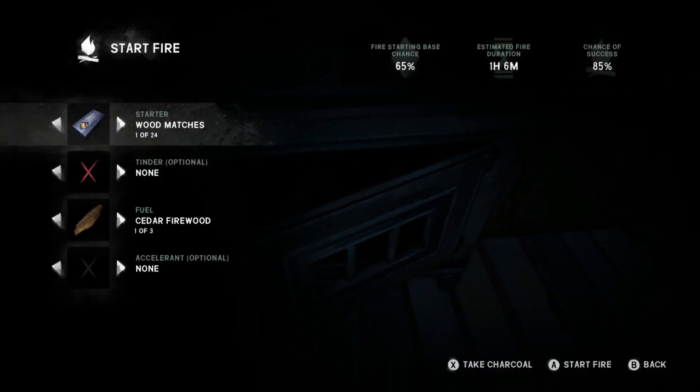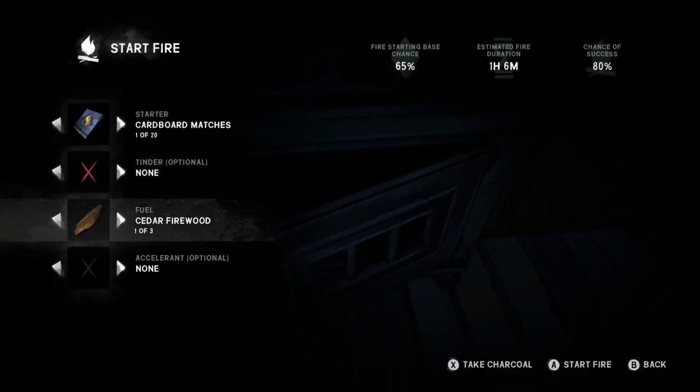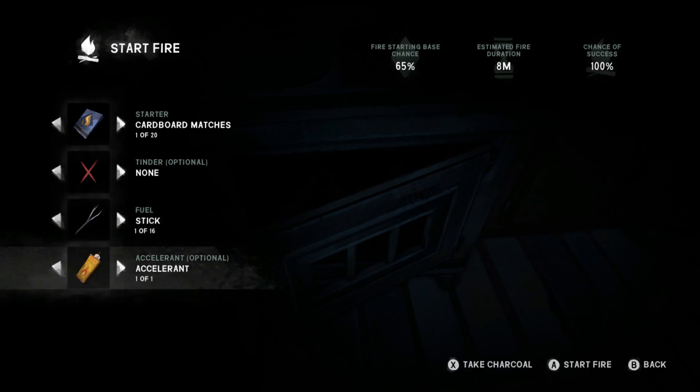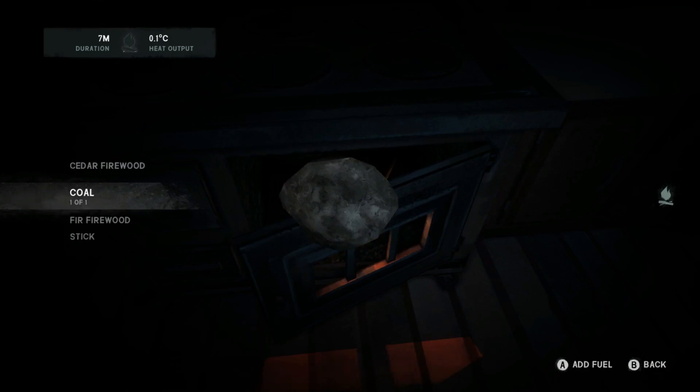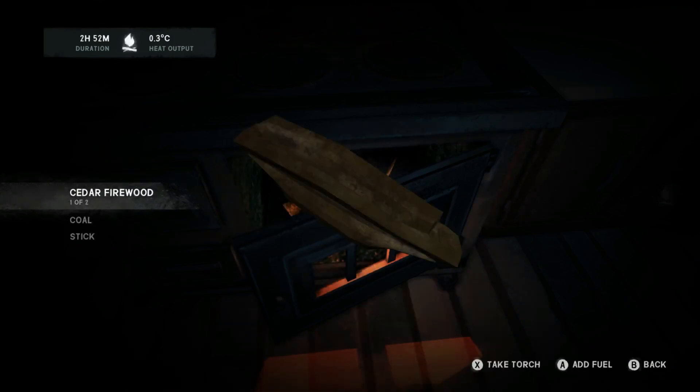Let's just get this stove going. This is a kind of prepared game — when you usually start on Interloper or less than Interloper, you'll get a little oil can to cook water and so on. We've got to grab some pots because this update just dropped. Let's get a fire going.